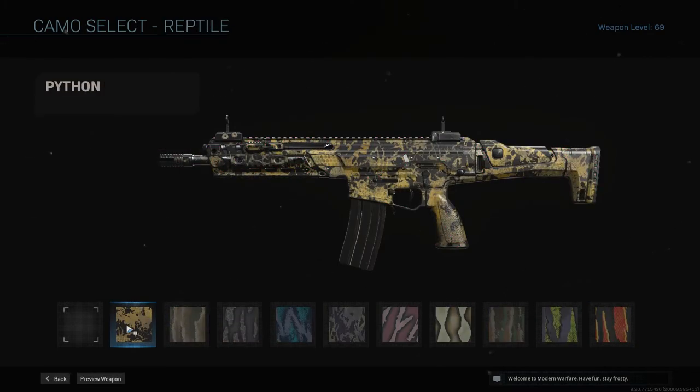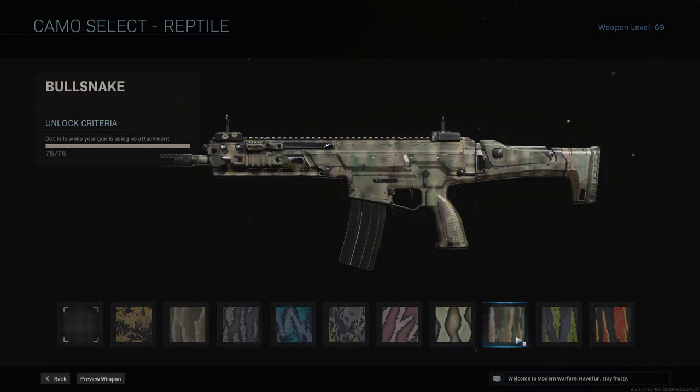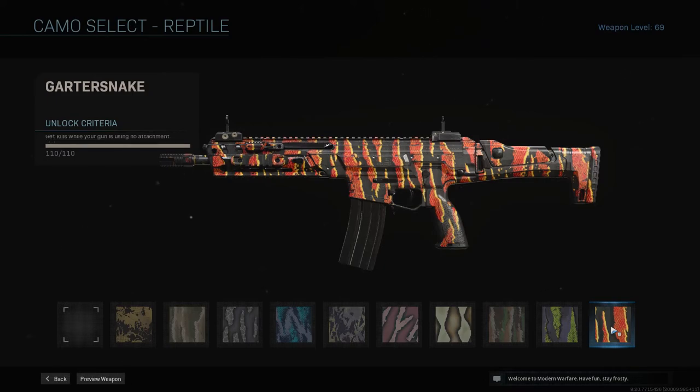Then we have Reptile — this is to get kills with no attachments. You would want to play Hardcore Domination or another Hardcore mode since the time to kill for this weapon isn't as good as others, but putting it into Hardcore with lower health makes it more balanced and easier to use for this camo.